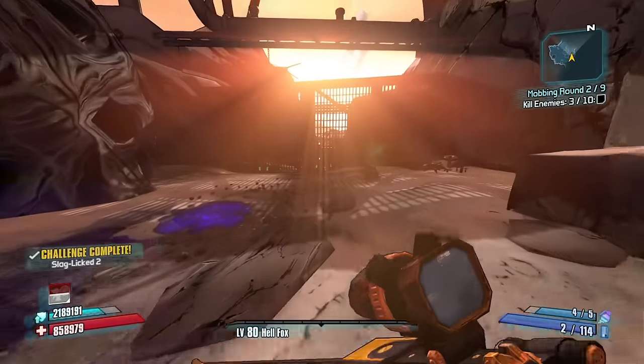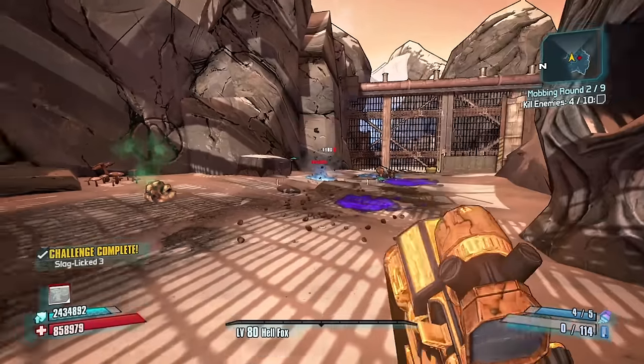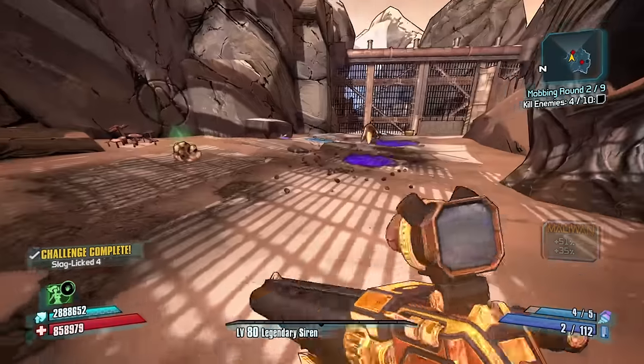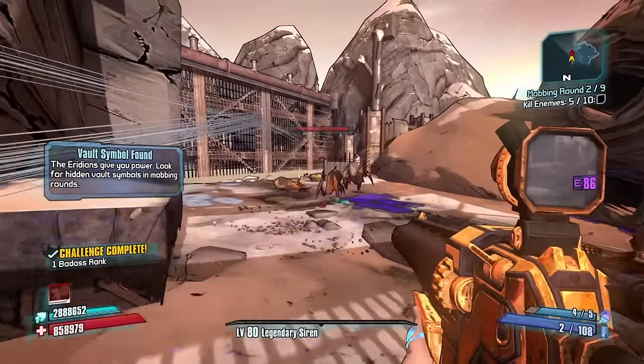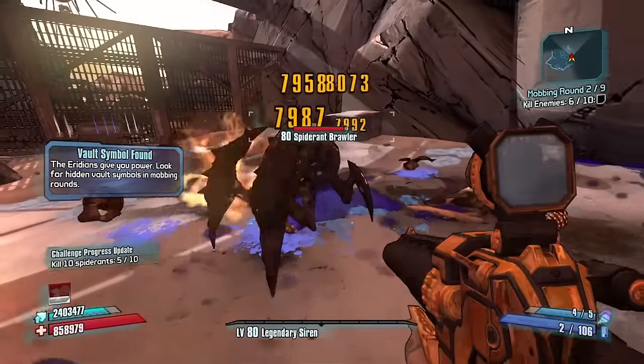Let's watch as I throw this Bouncing Betty — hopefully with a short fuse time, it will slag up pretty consistently, especially now that I have Flicker. That was a nice shot. Who was back here? Wow, that's good accuracy. Legendary Siren class mod — Cooldown rate and gun damage, ladies and gentlemen. That's what I'm talking about. Now we just need a good shield and we should be bowling.